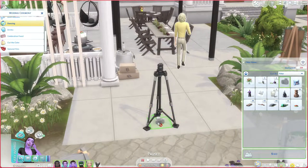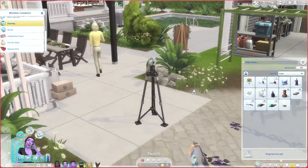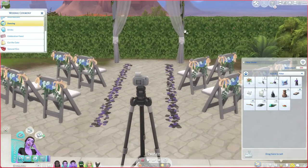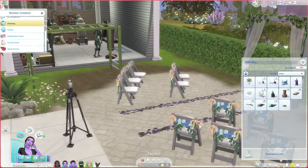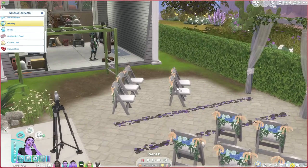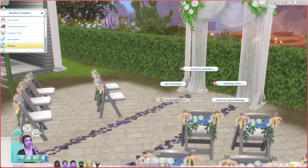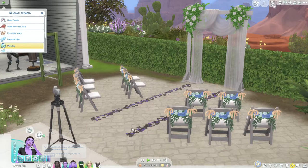The other thing I like to pair the camera with is a little camera stand — I believe it's from Moschino Stuff. I just plopped the camera right on top and put it exactly where I want it to be. Since I want to take pictures of Naomi and Grim when they get married, I'll put it directly in front of the arch where I want my pictures.